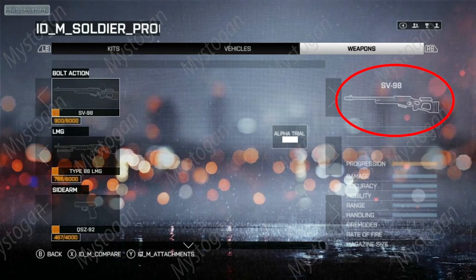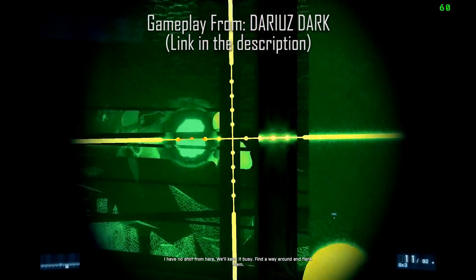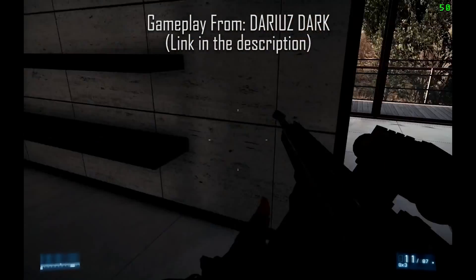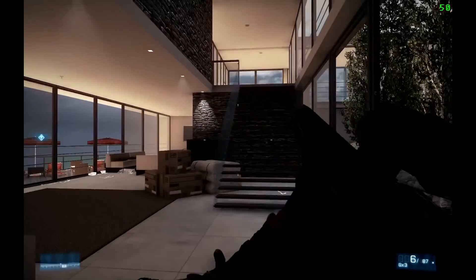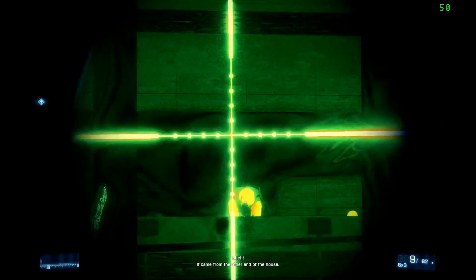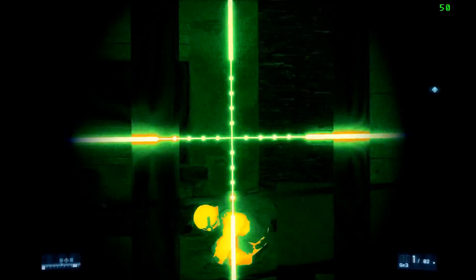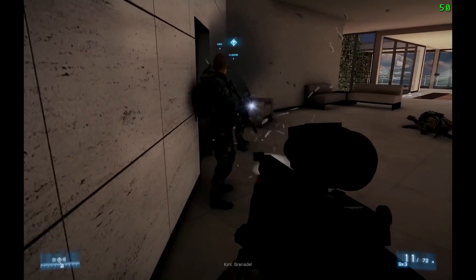The last confirmed sniper rifle is the M82A3. The screenshot shown here is from Battlefield Play for Free, just to give an idea of what the gun might look like. There's also gameplay of the M82 in Battlefield 3 single player — it was in BF3, just not in multiplayer. It's a .50 caliber sniper rifle, and the data file lists it as having 110 points of damage, meaning it's a one-hit kill even if you shoot someone in the leg. Damage doesn't drop off until 50 meters, making it very powerful.